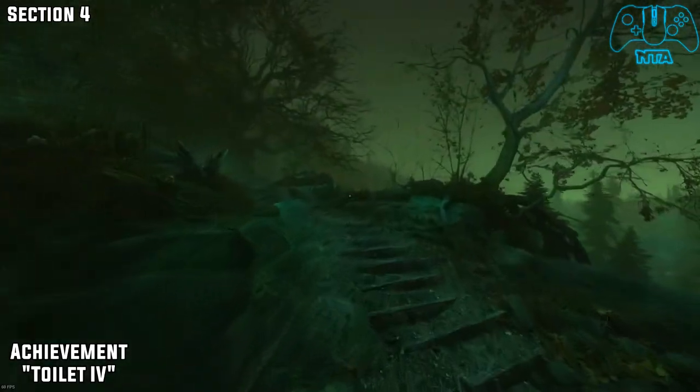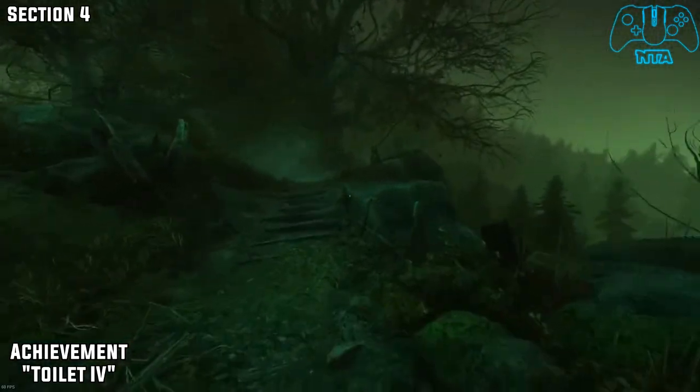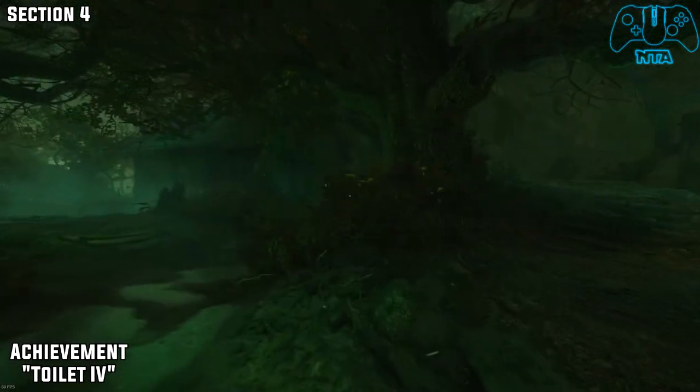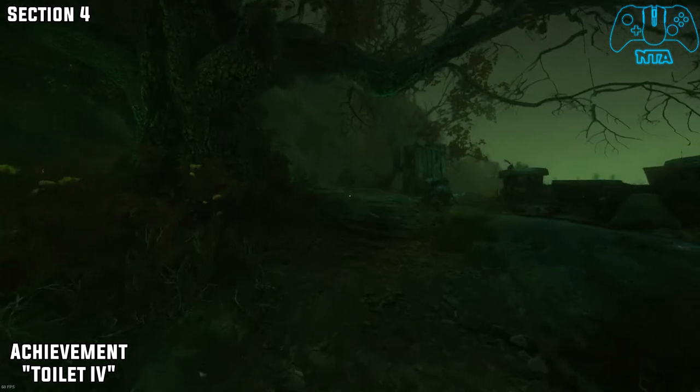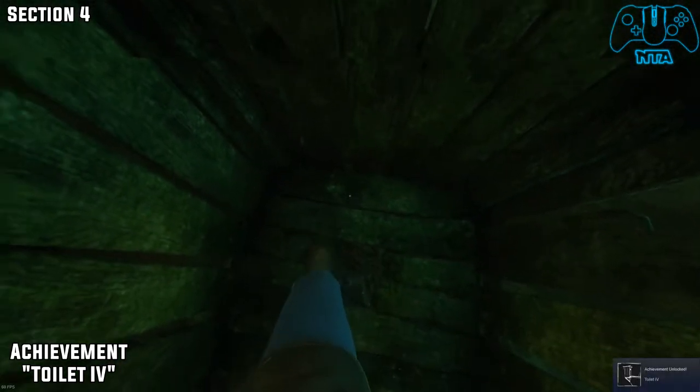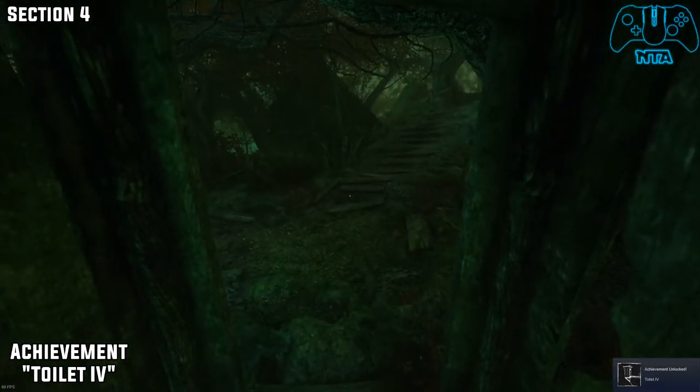So for the next one, this will be the toilet. Once you find the house, there'll be another house to the left that we need to enter anyway, and you'll find the toilet to the right.